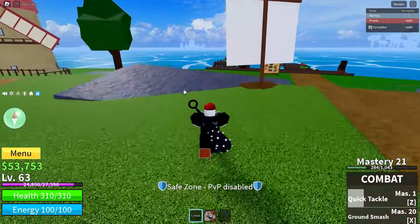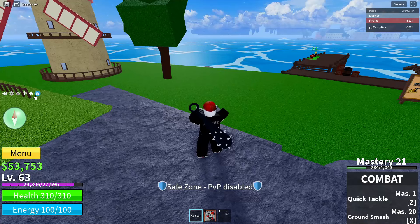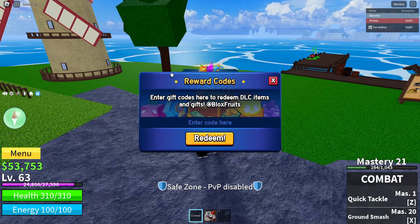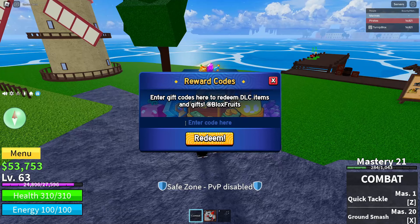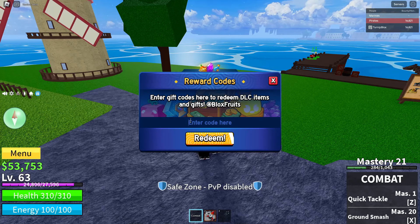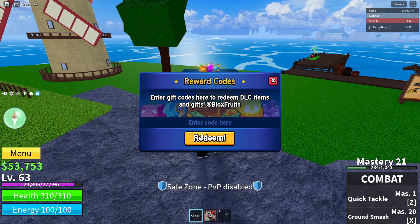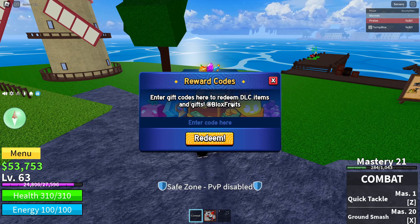To redeem the code, click the blue circle with a white present on it on your screen — this is the redeem code box. Once you click that, it'll say 'Reward Codes — Enter gift codes here to redeem DLC items and gifts at Blox Fruits.' Right below that there's a text box that says 'Enter code here' — click into that, and that's where you'll put the free fruit code.